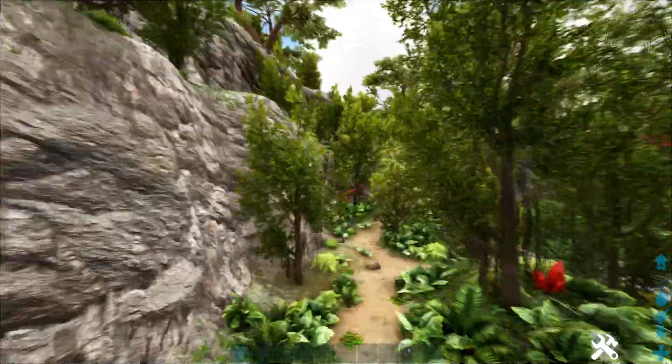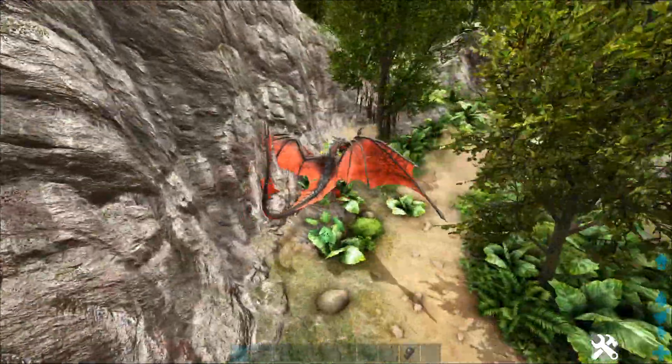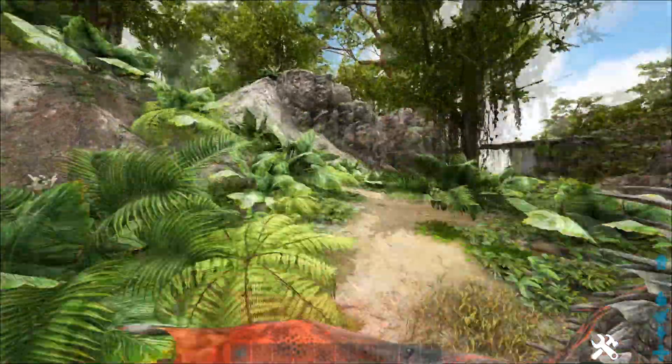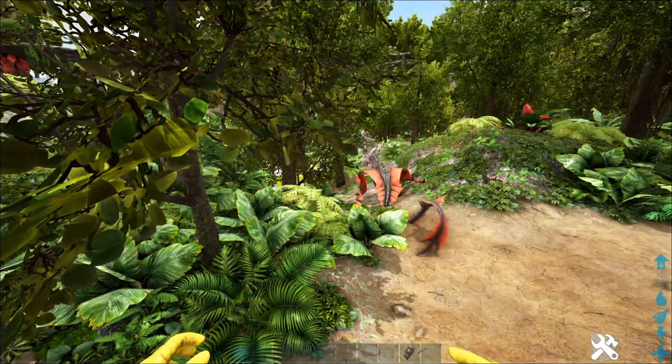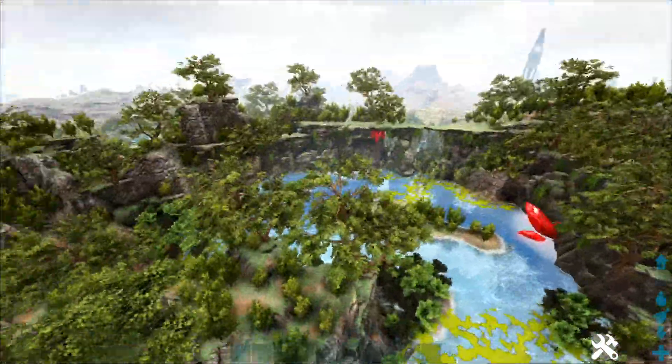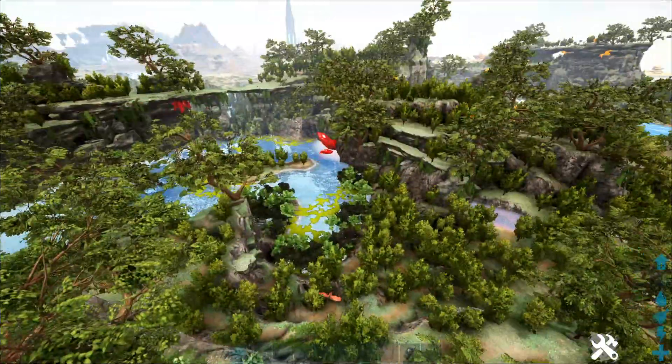Hopefully it's going to land soon — there we go, it's landed. You can see the blood crystal wyverns. This is the only place on the map you can find the blood ones. So that is the blood variant, in this area with all the red crystals, and it's only here.